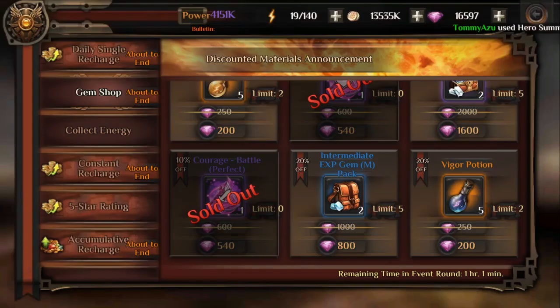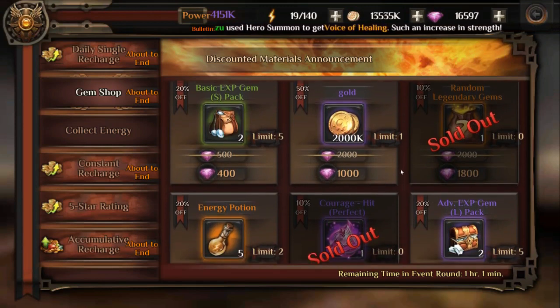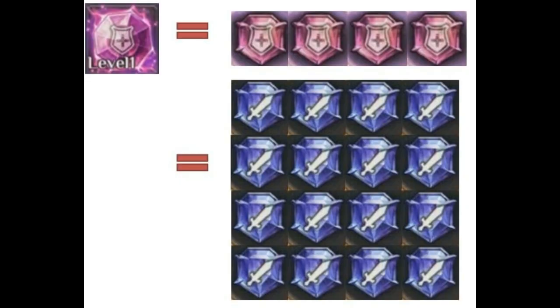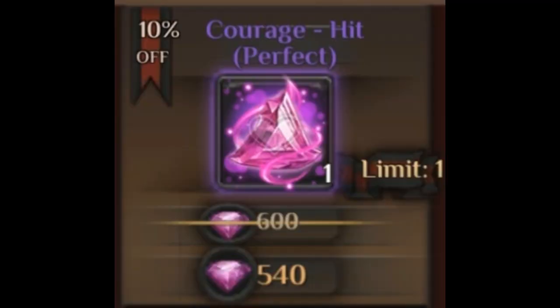Every Sunday, set aside 3,000 diamonds because there will be one random orange gem and two perfect pink gems on sale. Based on my previous video on gem drawing, to get a perfect pink gem in the worst-case scenario with no crits, you need four pink gems, which is 16 blue gems, which on average requires about 1.5 draws — roughly 1,000 diamonds worth. So getting the perfect pink gem at 540 diamonds is definitely worthwhile.